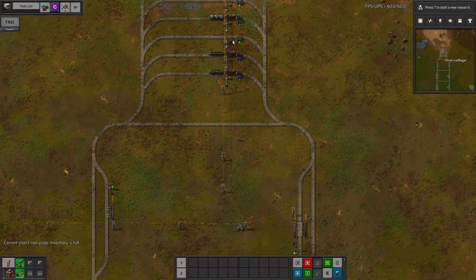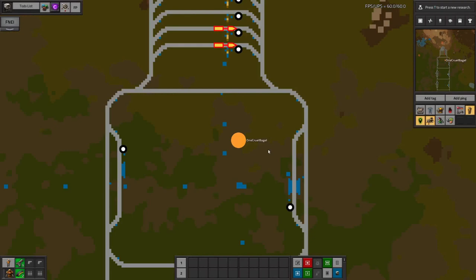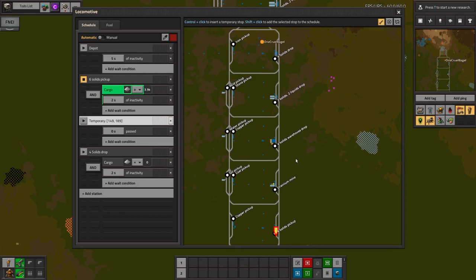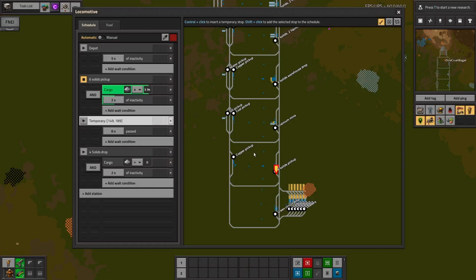On the subject of trains moving around, you'll notice that each train, when it goes somewhere, will have some temporary stops put in before each actual proper stop. The reason those are put in links back to another question: does it matter if you have duplicate stop names? The simple answer is no, it doesn't matter at all. LTN tells the train first to go to a temporary point that's very, very close - in fact probably right on top of the station it's supposed to be going to.